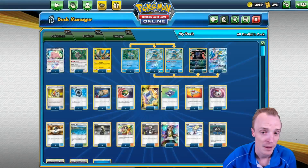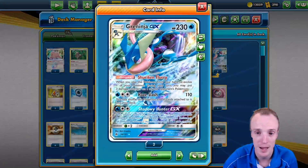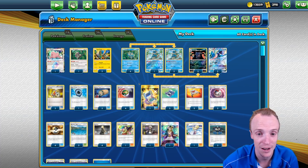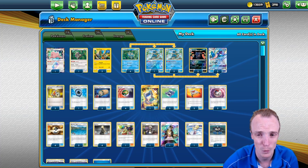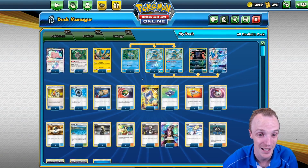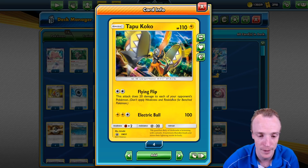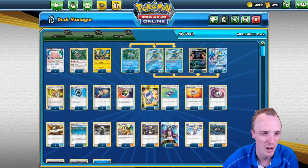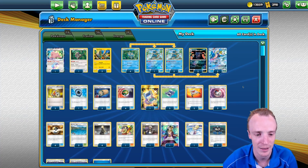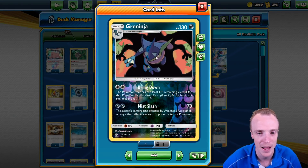So how do we build the deck? We have the Frogadiers which we can evolve and start putting damage counters on opponents. Plus we have the Greninja GX which does the same when he evolves, helping get Pokemon under us and then attacking in. Keep in mind that when we're evolving we start with 70 HP, so we potentially need to get opponents under our 70 HP. We also have Tapu Koko — Flying Flip does 20 damage to everyone on the board, so we want to get Tapu Koko in early to spread damage and help bring them under our Pokemon's HP, then snipe away with the Ninja.